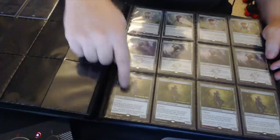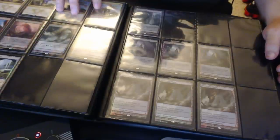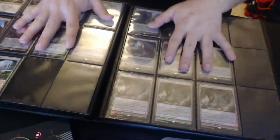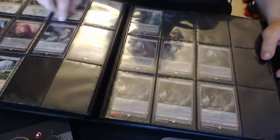Foil Raptors, Foil Den Protectors — these are all foils — Raptors, Den Protectors, Sylvan Advocates, Foil Dromoka's Commands. Expeditions — these are all the extra ones I have. I have a playset of every Expedition but these are the extras: Steam Vents, Blood Crypt, a couple Filter Lands, Battle Lands.